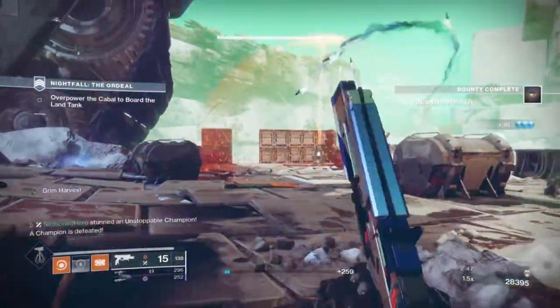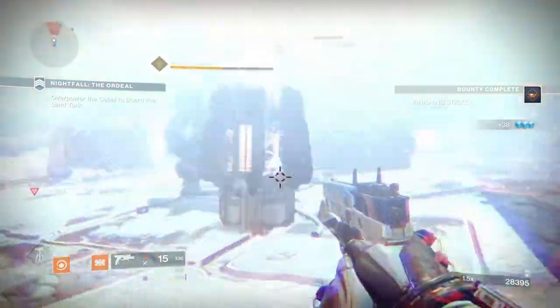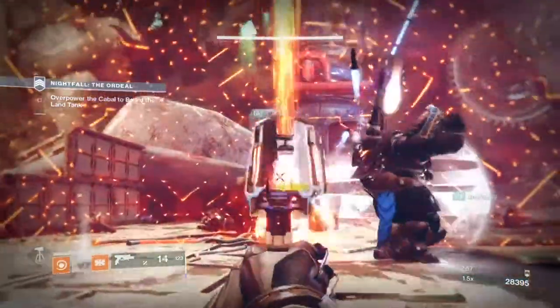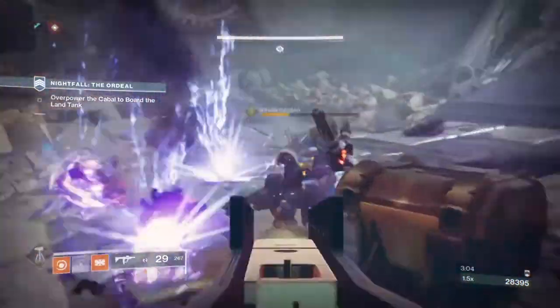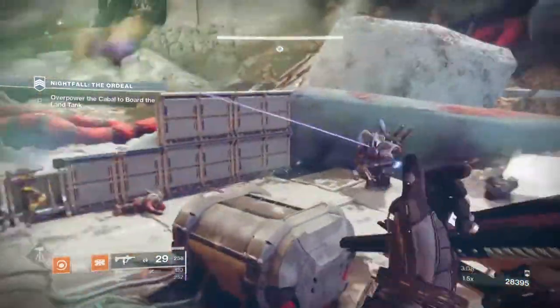In PvP, this is where the effects can really turn the tide on enemy players. Since both Revenant and Behemoth are the most popular stasis subclasses you'll see in PvP, no matter how many players are using stasis on your team, just one Duskfield Grenade, Shuriken, or Shield Strike is enough to give you that boost in subclass damage, and from there you can finish a player off with a simple grenade.